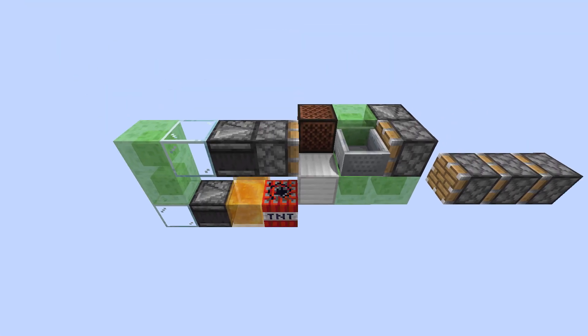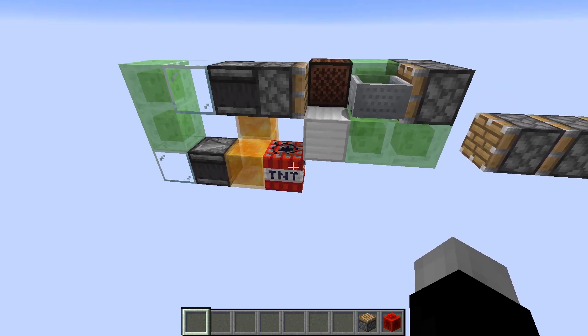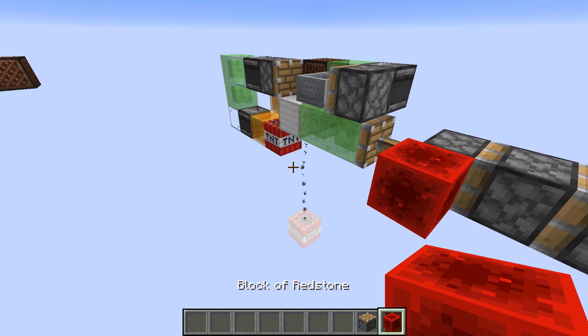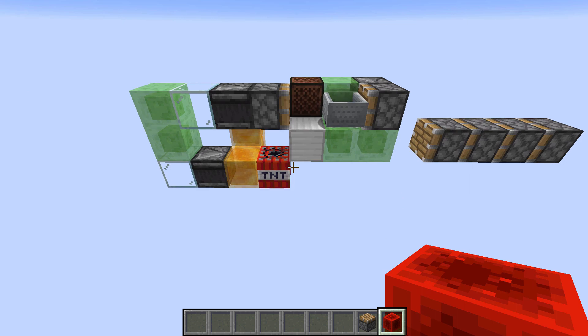Here's the basic TNT duplicating module that we'll be using. Essentially this will duplicate one piece of TNT each time it is moved forward. As you can see, if I push the entire thing forward it duplicates a piece of TNT. Then the entire module resets itself one block forward.